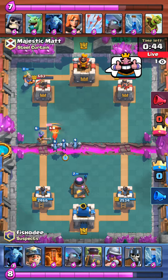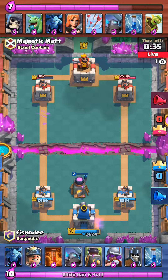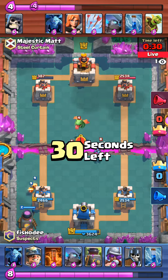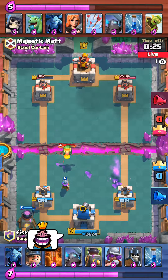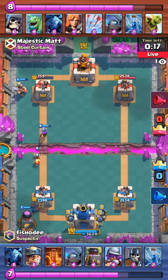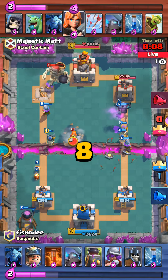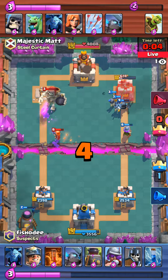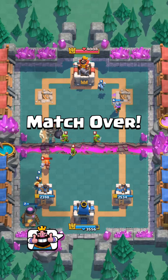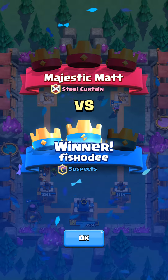He's just killing it with that miner. This guy can't get anything done, so he throws it on the crown tower. I think at this point he's giving up — he's not making any headway whatsoever. The guy's musketeer is like beast mode. Good job Fish OD from the clan Suspects — he got the two-crown and smashed Majestic Matt. At least Majestic Matt was a good sport about it and wasn't too pissy.